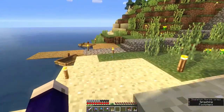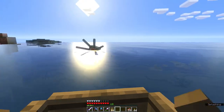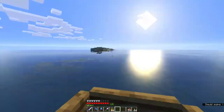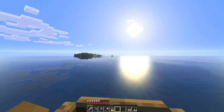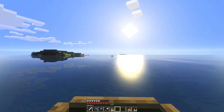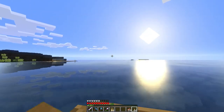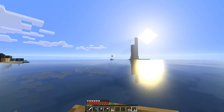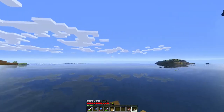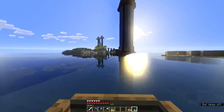They decreased the spawn rate of those skeleton horses because they're so annoying - they appear every single time there's a thunderstorm. That was quite annoying, which is why we have so many skeleton horses, but there's no real way of breeding them because I don't think they're breedable. I should actually light up some of these islands too.